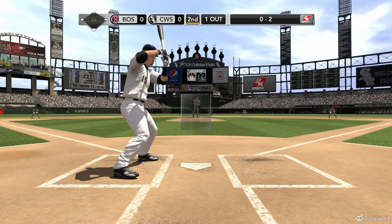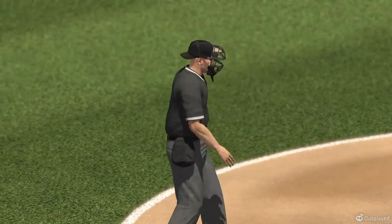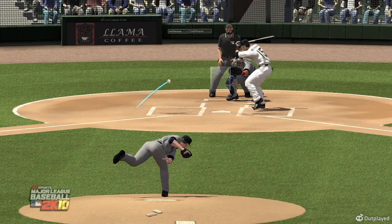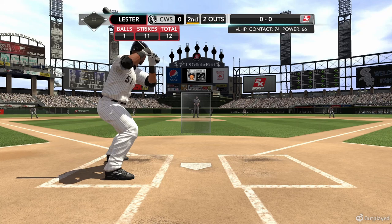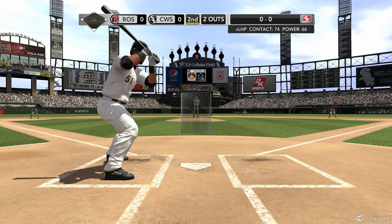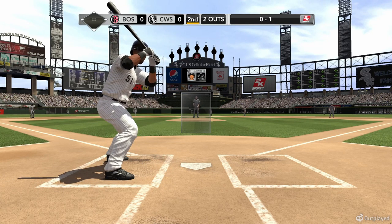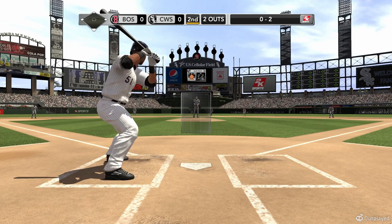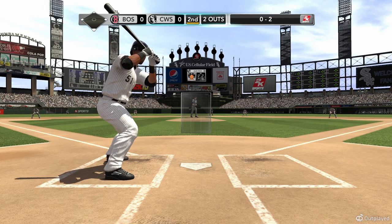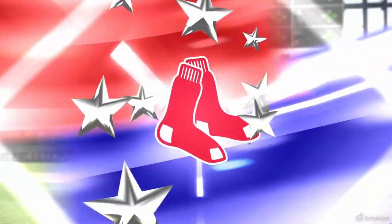Any time you see that curveball leave the pitcher's hand, you have to think it's going to break down and in. But when it starts out over the plate and you give up on it, it breaks over that outside corner — makes it almost impossible to hit, as you saw there. So Alex Rios will try to keep it going — top five in runs batted in. That fastball gets by him on the first pitch, 0-1. At the belt, Lester kicks and throws — that's a strike, 0-2. Time for Rios to protect. Changing speeds, hitting your spots — throw that changeup away. End of the inning with a nice piece of pitching as he gets the strikeout.